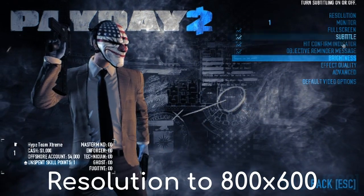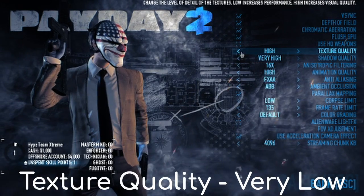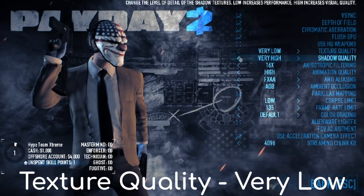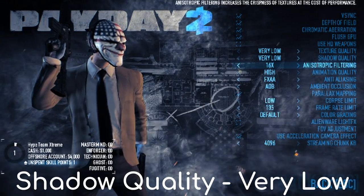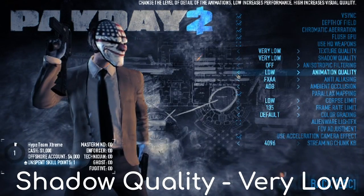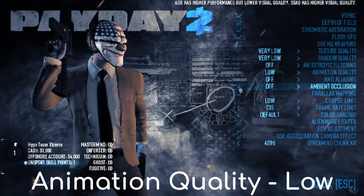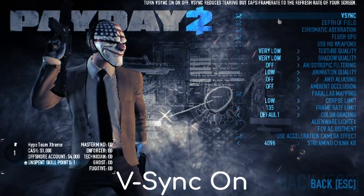Next, you want to go to your advanced settings and change your texture quality to low, very low; shadow quality to very low; and destructive filtering to none; animation quality to low; anti-aliasing off; ambient occlusion off.